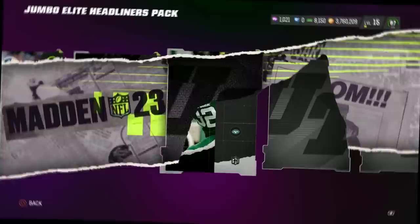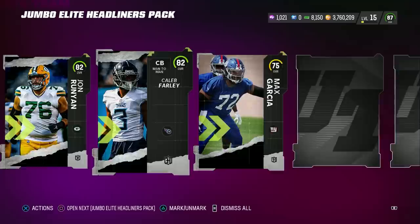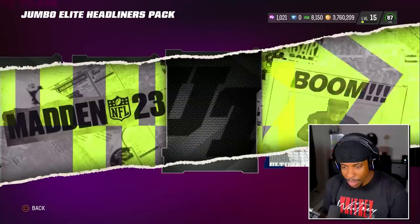Three straight 78s. Oh my God, this is not good. Am I guaranteed an Elite somewhere? Okay, two 82s. Yo, I'm getting a headliner in every single slot, bro. EA, show me some love — get on two knees. I bend over backwards for y'all all the time. Where is my headliners Elite?